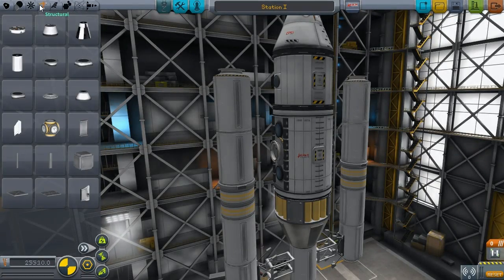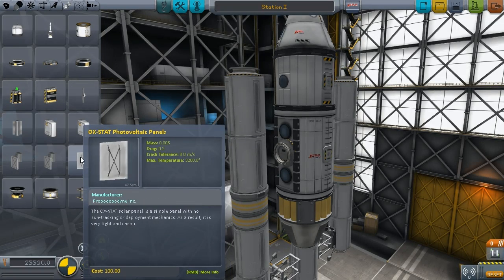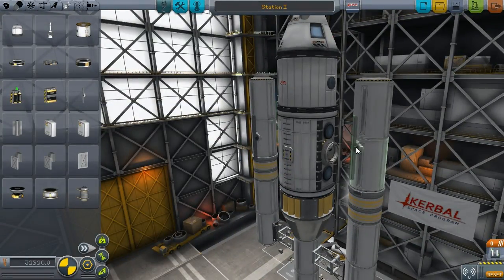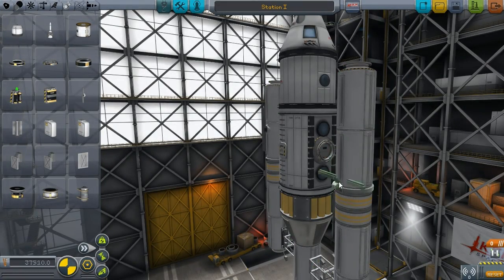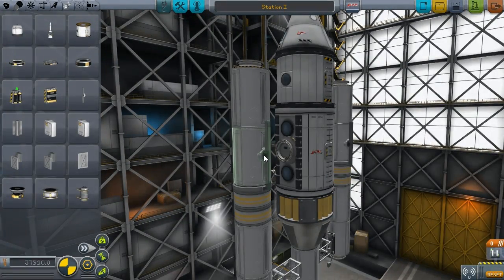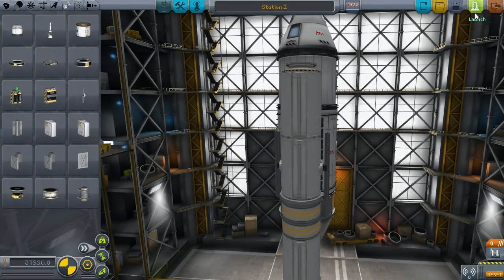So now I'm going to put some solar panels on. I think we'll put the Giganter XL — these are just going to rotate 90 degrees so they shouldn't collide with anything. We'll put two of them on; we may not need both of them. So if we extend these, I'll just go ahead and launch it and show you.